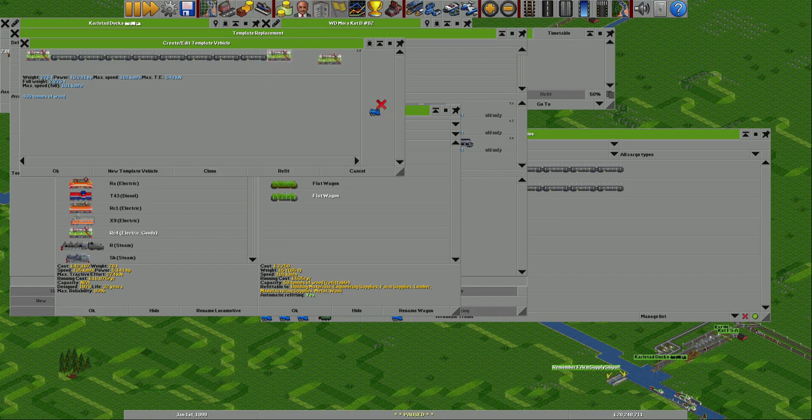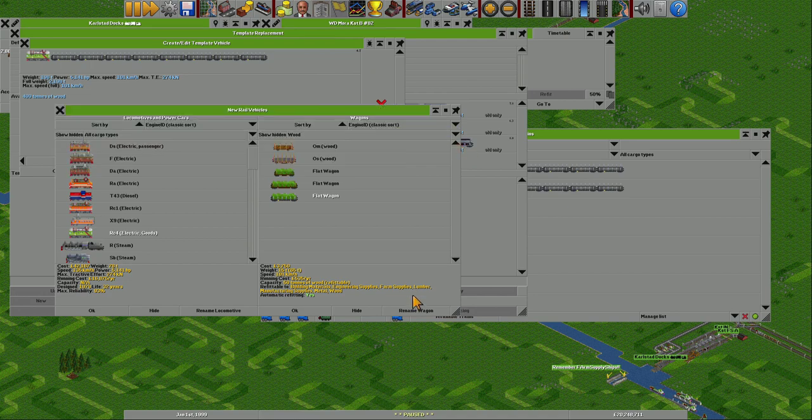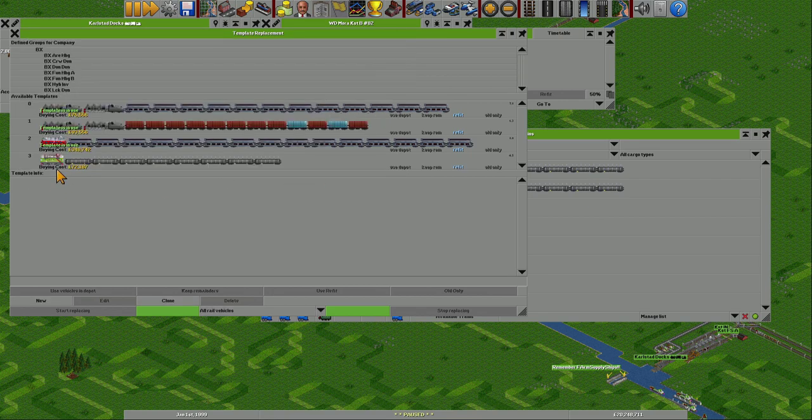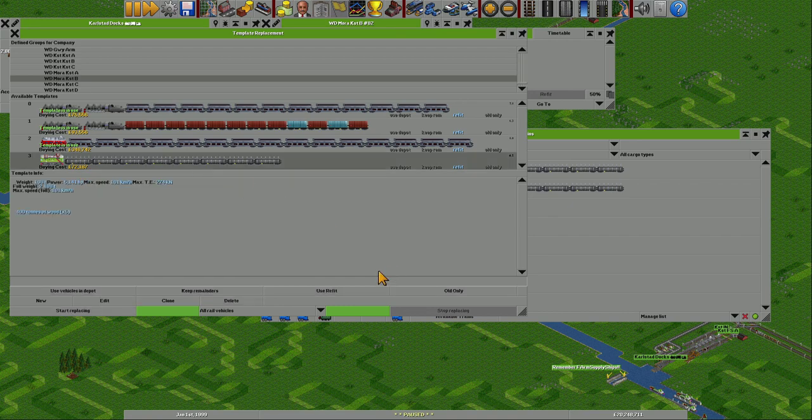That was not the idea. Remove that one. Done, I think. Make sure it says wood. Good. And then let's hit this one until we find the right one — that one. Click on that one and then start replacing. Start replacing — that was the plan.